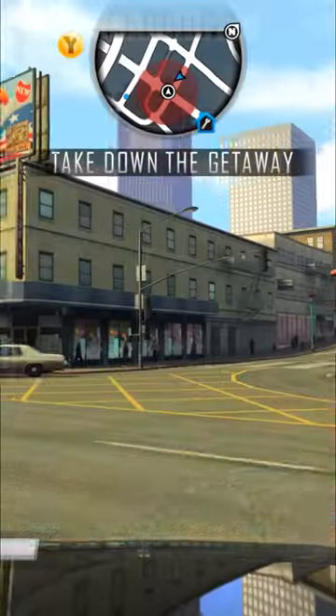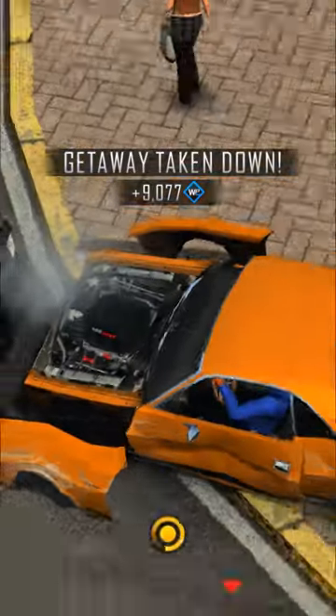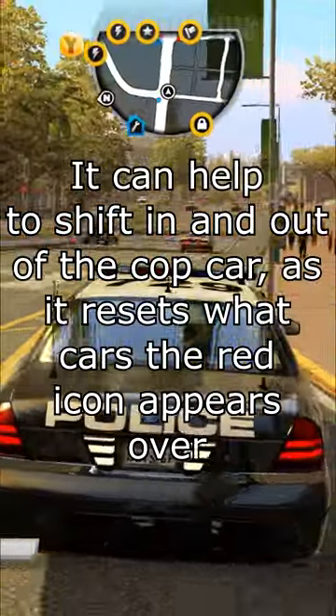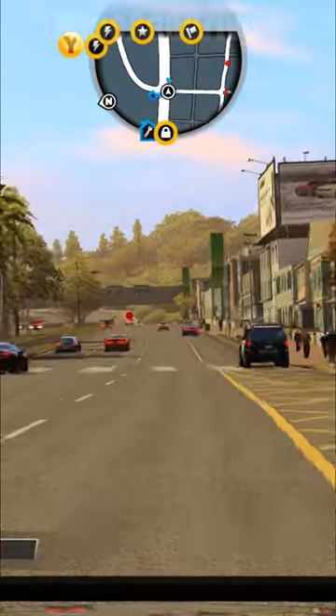But it doesn't end with this Dodge Challenger yet. If you know the trick to make the Tanner and Jones Dodge Challenger — the mission vehicle — available, where you just start a cop chase nearby and then it just roams freely, if you do the same exact thing, you will be chasing down Tanner and Jones.